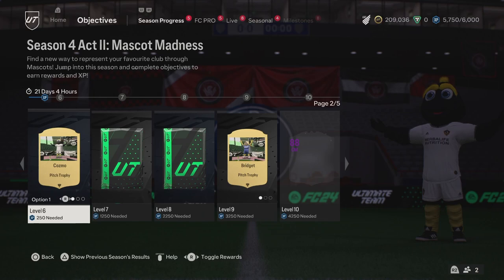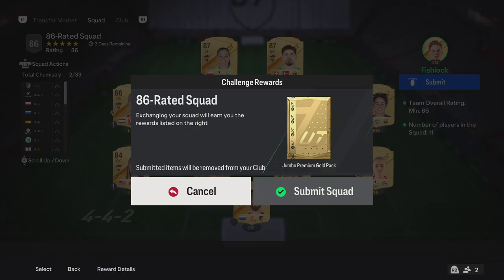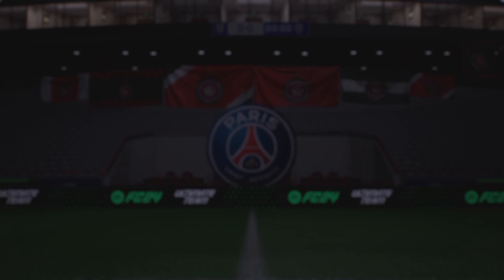Let's go and do the player pick - I'll bring you back for the 88 plus icon player pick. That's one team down - one of the 86 teams done. We already had an 87 team done, so we'll go and do this other 86 team and we'll bring you back for that. Let's open up this jumbo premium gold pack quick just to see if we can get anything back from it. Nothing here, nothing here - that's okay.